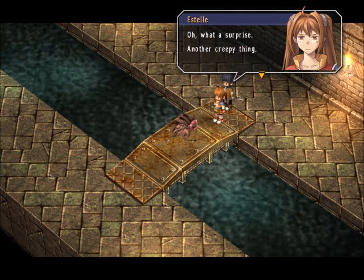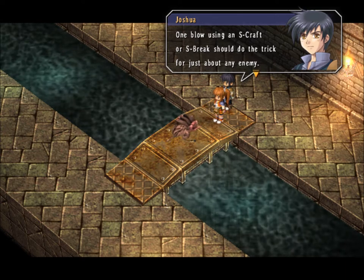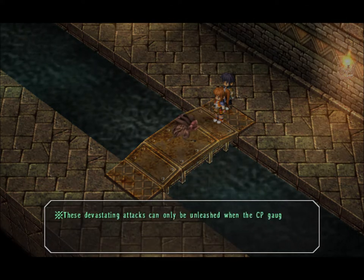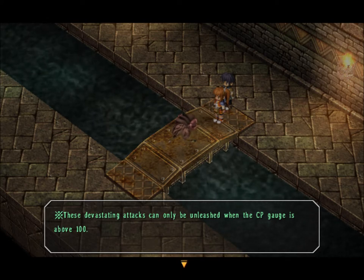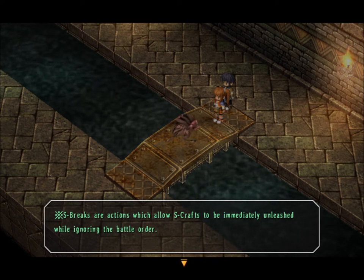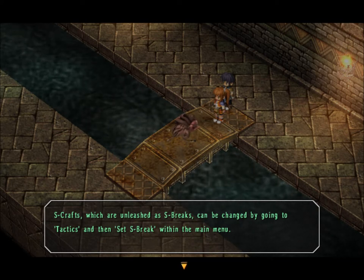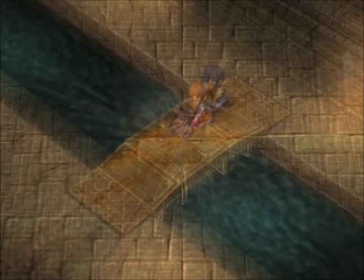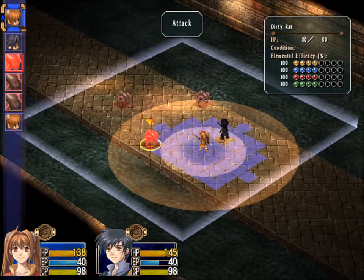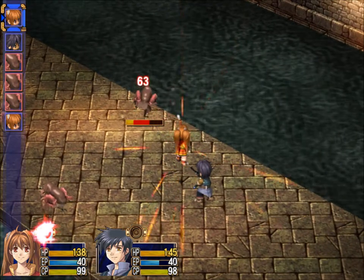Oh, what a surprise — another creepy thing. I wish there were an easy way to take care of them. One blow using an S-craft or S-brake should do the trick for just about any enemy. Catch is, our CP has to be at least 100 to pull off one of these moves. These devastating attacks can only be unleashed when the CP gauge is above 100. S-brakes are actions which allow S-crafts to be immediately unleashed while ignoring the battle order. Estelle and Joshua both have 98 CP right now, so if they attack once they should gain over 100.